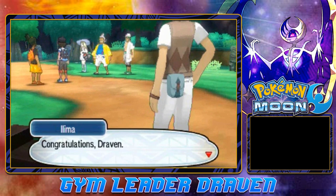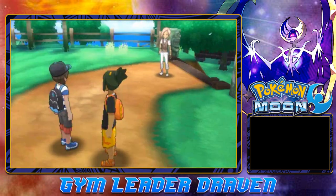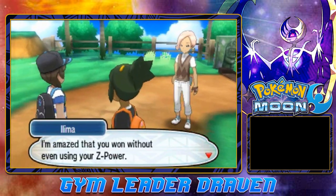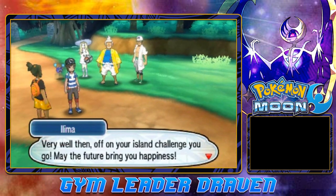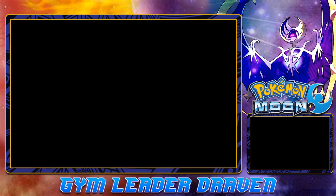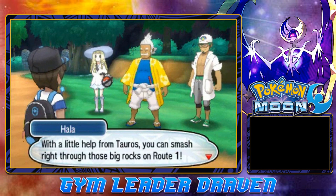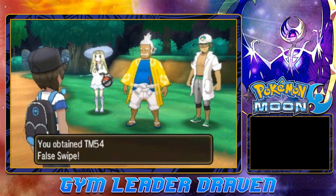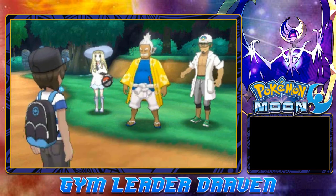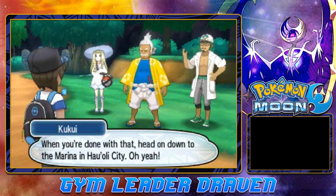Nima congratulates us: 'I hope you find the Ride Pager useful. I've worked on developing it with a friend of mine. I'm amazed that you won without even using your Z-Power. Let's have a Pokemon battle next time we meet.' Hala explains: 'With a little help from Tauros, you can smash right through those big rocks on Route 1. Here's a little something for you too.' And we get TM54 False Swipe, which hits a Pokemon but leaves it with 1 HP — great for catching Pokemon more easily.